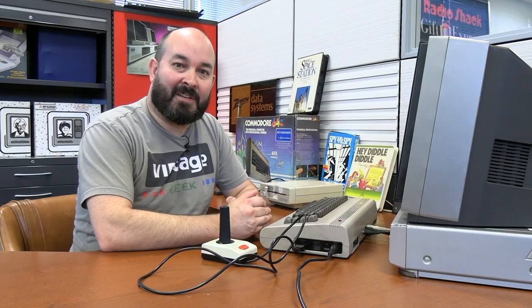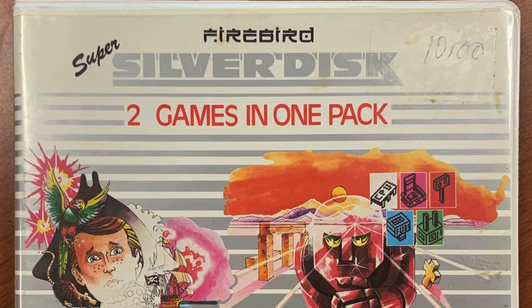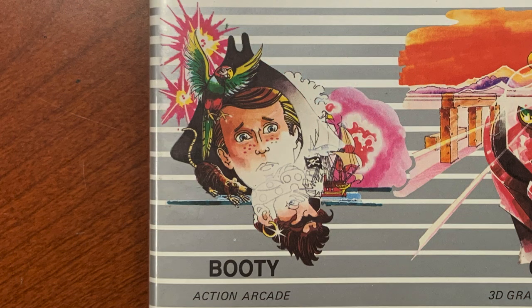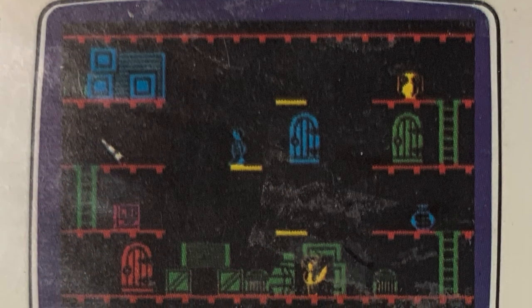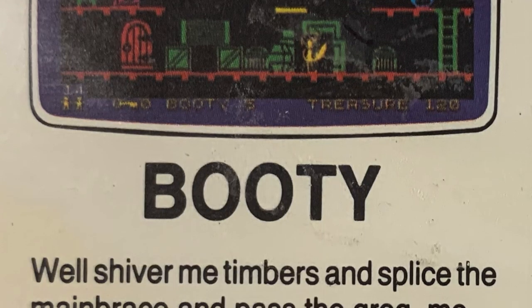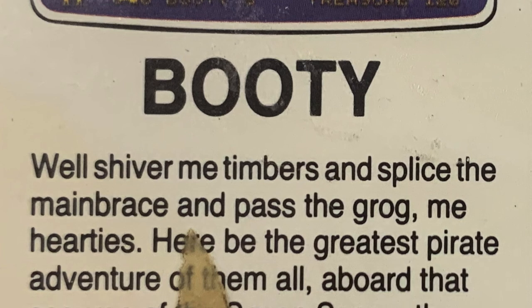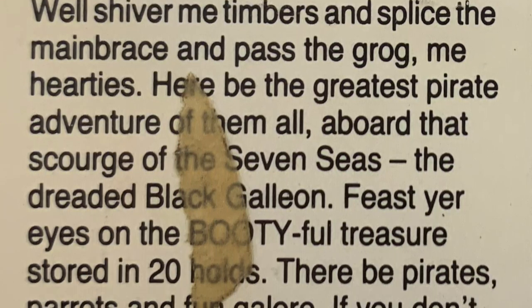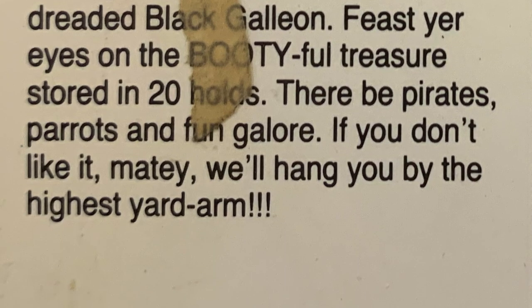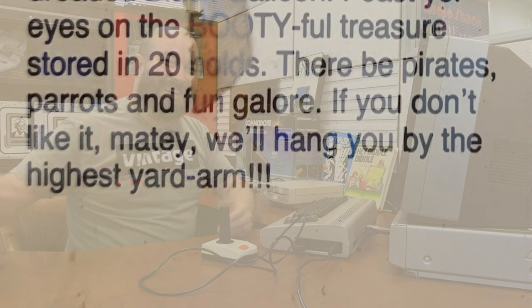Next up, I want to try a software title from a company called Firebird. Each one of these has a disc inside with two sides, one game on each side. The first one is called Booty — that's simply all it's called. The description reads: 'Shiver me timbers and splice the main brace and pass the grog, me hearties. Here be the greatest pirate adventure of them all. Feast your eyes on the treasure stored in 20 holds. There be pirates, parrots, and fun galore.' Gotta love the descriptions on some of this early software.